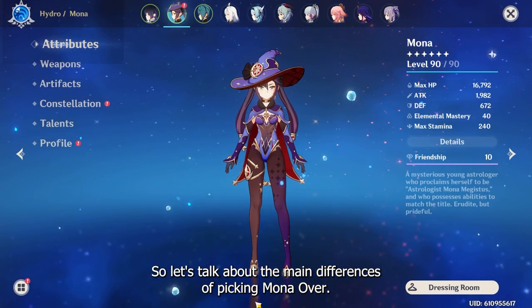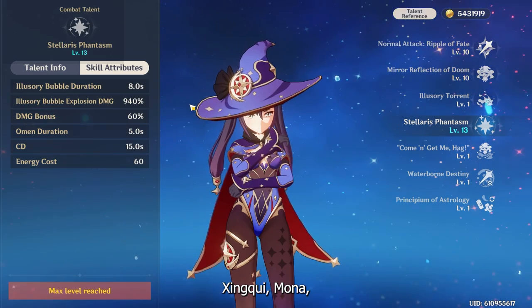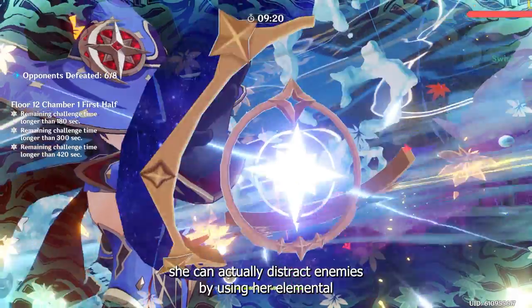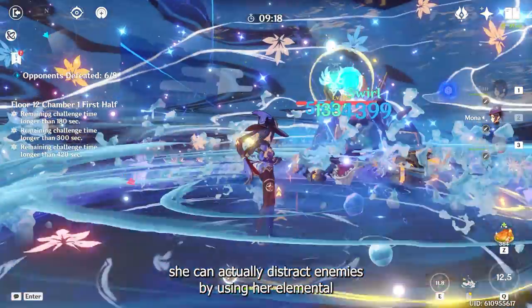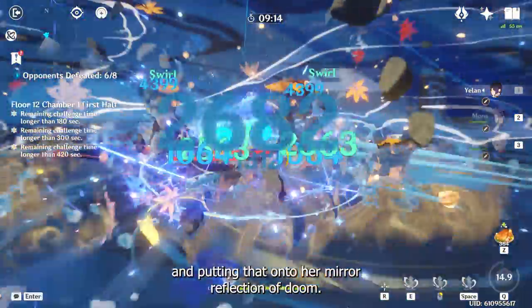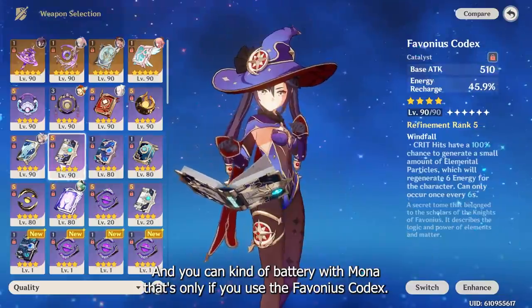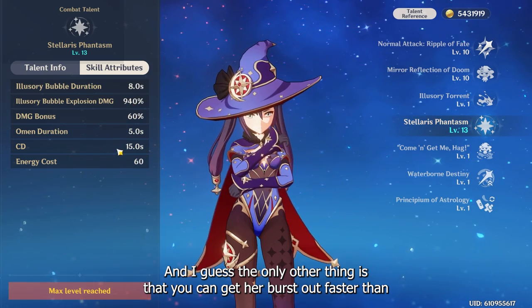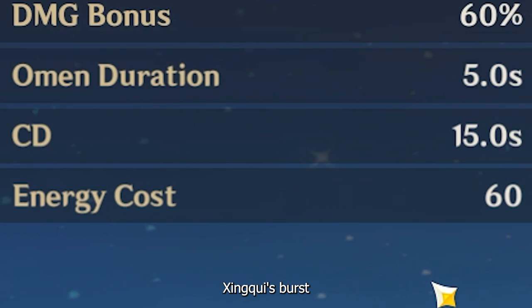Let's talk about the main differences of picking Mona over Xinqiu. Mona is going to give you that 60% extra damage bonus for your Yelan. She can actually distract enemies by using her elemental skill, taking the aggro off of you and putting it onto her mirror reflection of doom. And you can kind of battery with Mona, but only if you use the Favonius Codex. You can also get her burst up faster than Xinqiu's burst.